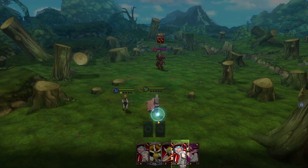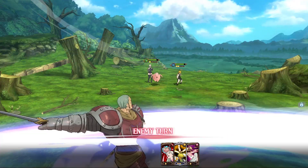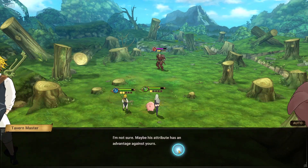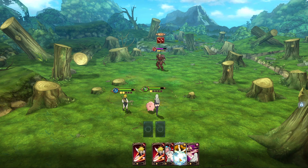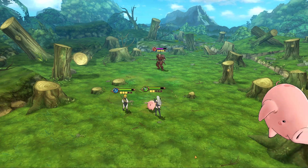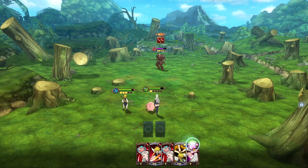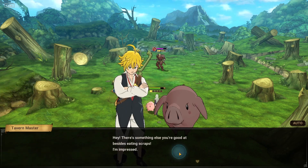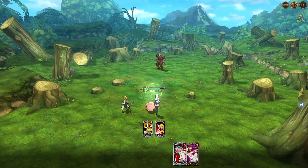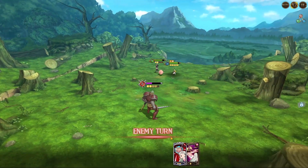As long as you use your counter it kills the enemy, so just spam cards. They're demonstrating the animations to get you engaged. You use your full counter, then it works. You click next to reset it and then you can do what you want — but it doesn't really matter since the full counter kills anyway.